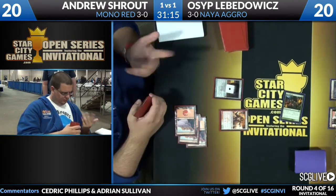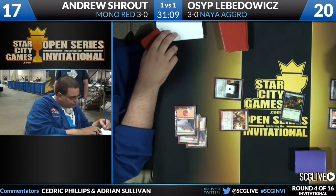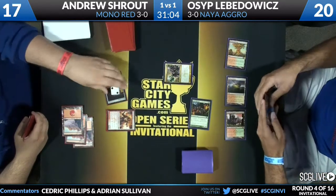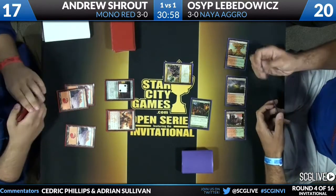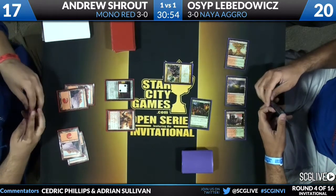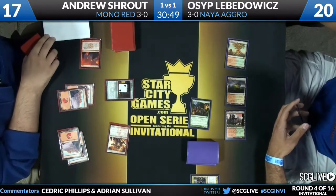Blocking there is even difficult because a Ghor-Clan Rampager makes it a 7/7 — you deal through to the Reckoner, you can't kill the Boar. You see a Loxodon Smiter come in. The elevator's going up on the Ratchet Bomb. Shroud does end up taking three from the Boar, but now he's got Reckoner ready on defense. Here's a fourth land and it is going to be Mizzium Mortars. In for three we go with the Reckoner.